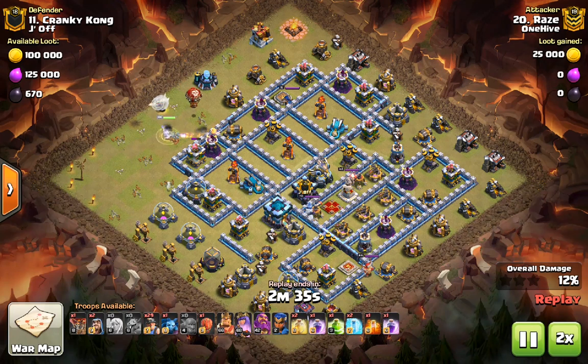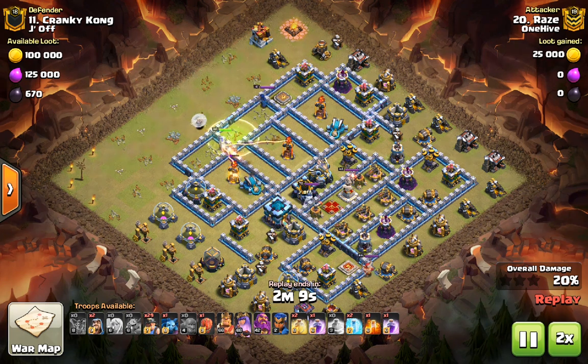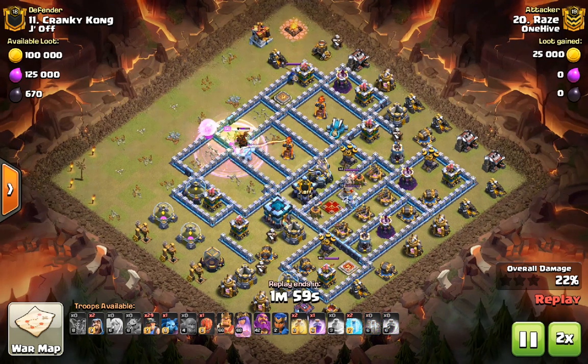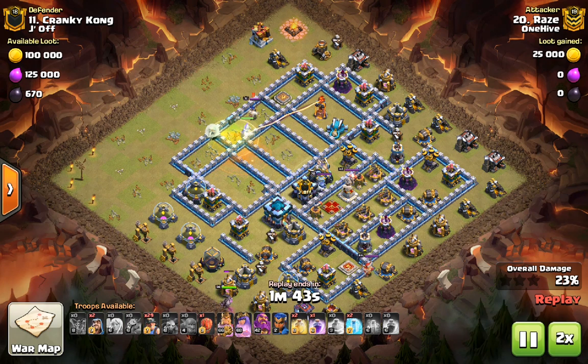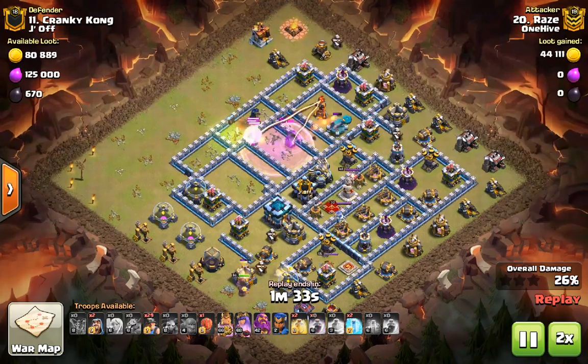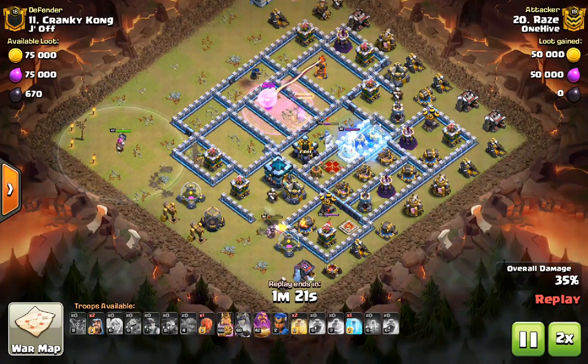In the queen charge miner attack strategy, you have to spend a lot of time with the queen charge and get a lot of value with it in order to have a chance with the miner portion. The biggest thing that queen charge miners requires almost exclusively is taking down the eagle artillery, which takes a lot of time because it's usually well protected inside a war base. Then once the eagle is down, you place all the miners and it's just a matter of time.